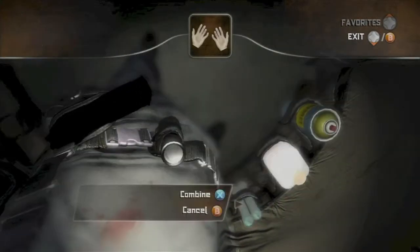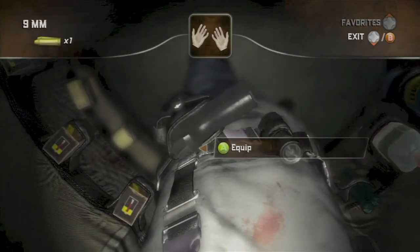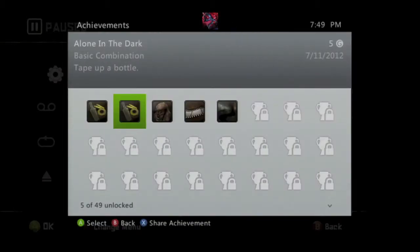Open up your inventory screen and combine your tape with your bottle. This will net you two achievements: the Sticky Bomb achievement and the Basic Combination achievement.